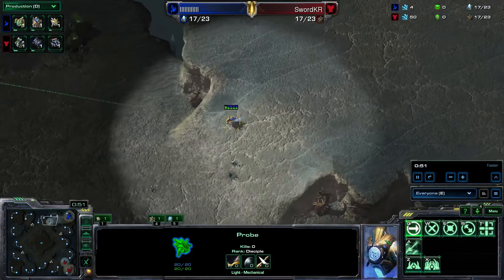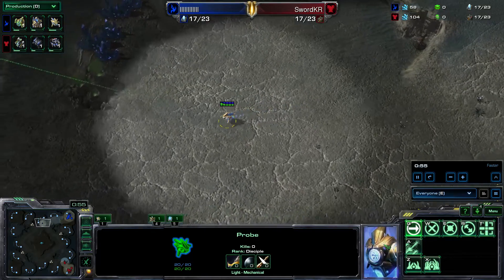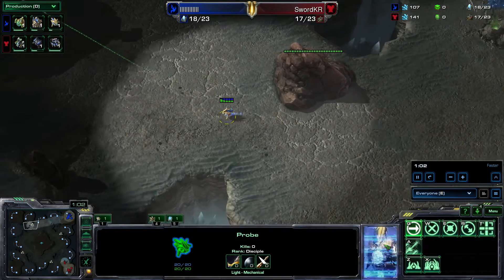Our opponent is going to be going for the gas and gateway — so gateway then gas — and I'm also going to be going for barracks and gas, very similar type of openings here. The opponent is going to be scouting very early.